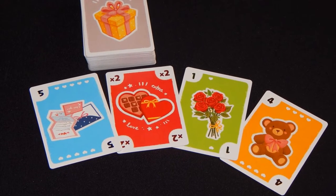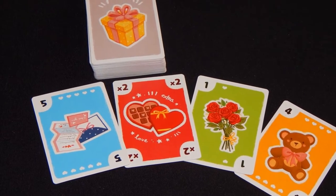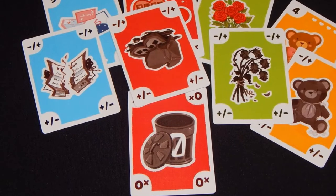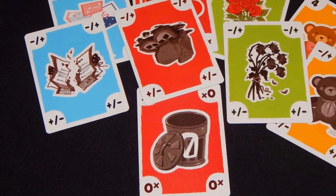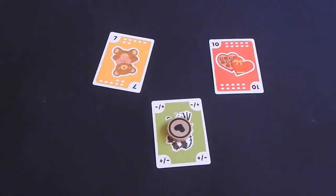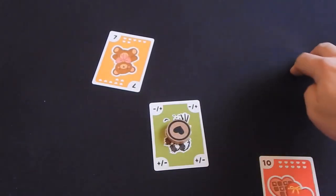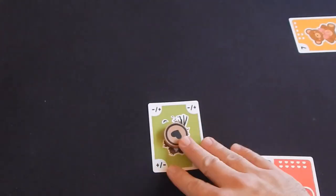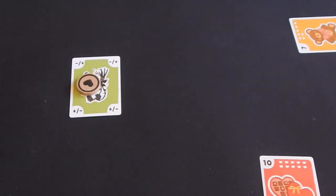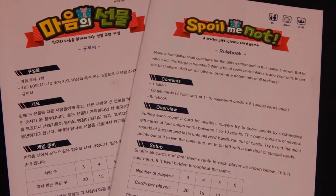My complaints with this game are few. The theme, as much as I love it, is thin. Players are choosing the right gift to give each other, but in reality this is purely a game about numbers and positioning yourself and getting the best option available. This game is pretty cutthroat as well. You aren't simply trying to score high points — you're trying to cause your opponents to take copious amounts of negative points. If confrontation isn't really something you're interested in, I'd caution you before looking into this game.